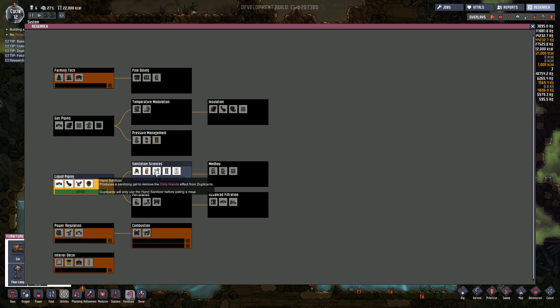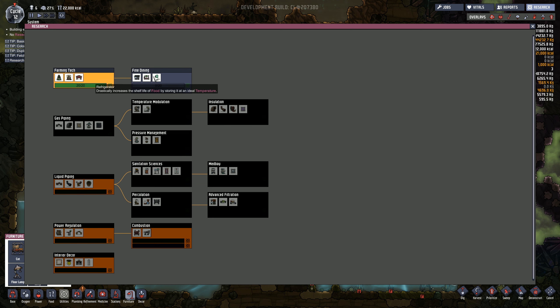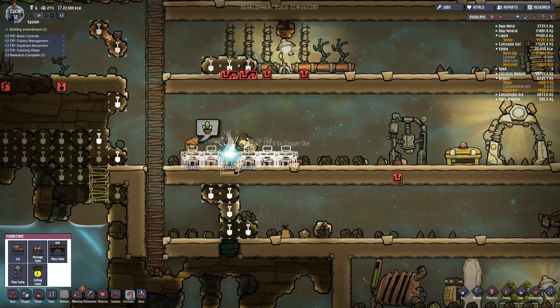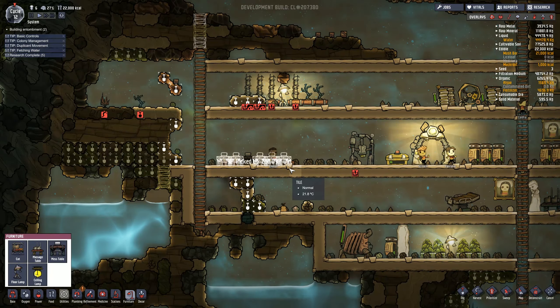Speaking of research, we've got our liquid piping done. Air deodorizer - that's not a bad idea. Lavatory, shower, and hand sanitizer - oh, that would make people happy. I think we'll go for sanitation sciences. We're going for fine dining - this will give us the cooking station and the refrigerator. Let's do that. Get our food sorted out.